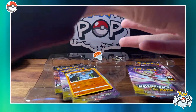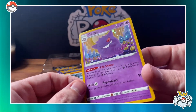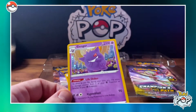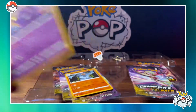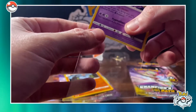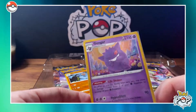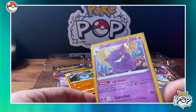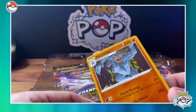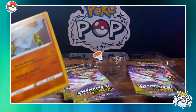We'll set the Machamp down real quick. Got the Gengar promo card right here with the galaxy holo in the background. I'm a fan of the galaxy holo way more than the new holo style with the vertical lines. Hopefully they change it up soon, but this looks so good — Gengar with his little grin on his face, and Machamp also with the galaxy holo in the background. Looks really good, going to sleeve them up.